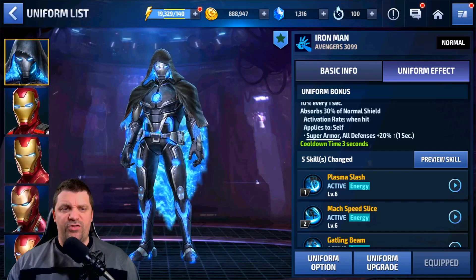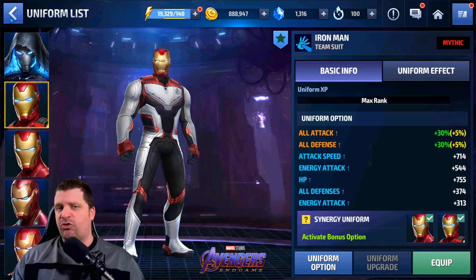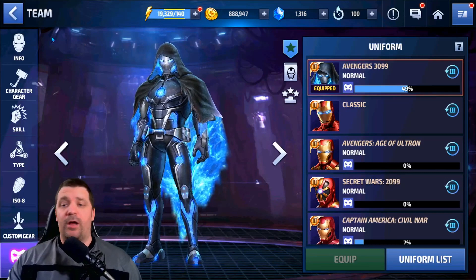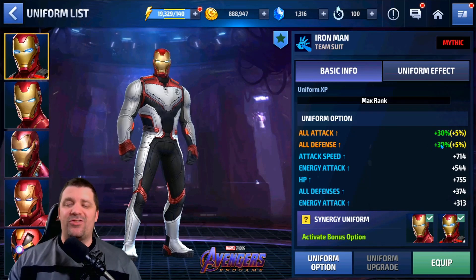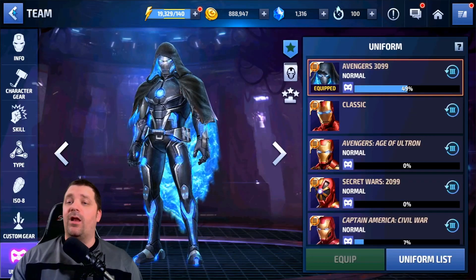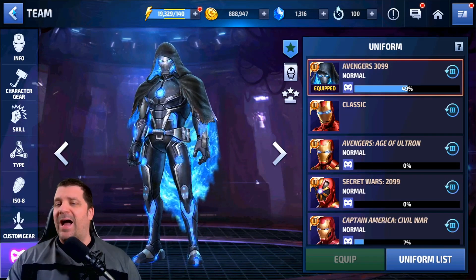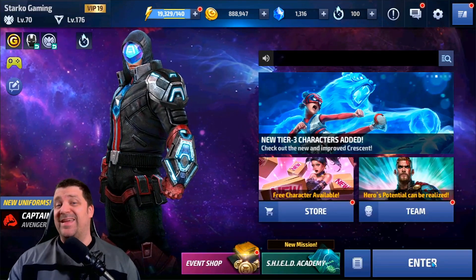The Endgame uniform — also known as the team suit — has attack speed, energy attack, HP, all defense, and additional energy attack, making it a bit better. There's no extra dodge so the CTP of Rage proc should be similar. At Mythical rank, it gives 15% extra all attack and additional energy attack, so this uniform should be a little stronger overall. We'll test both and see which performs best in World Boss Ultimate.